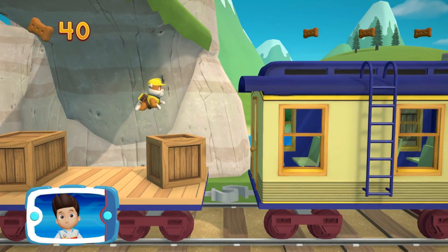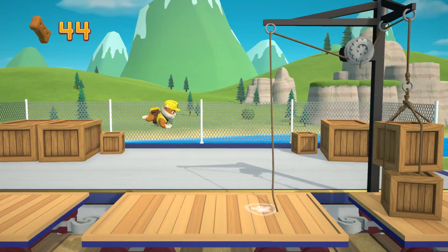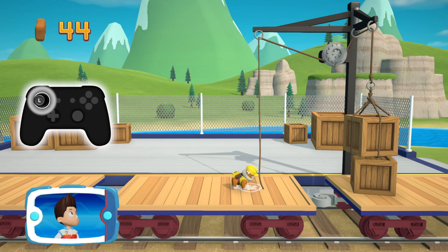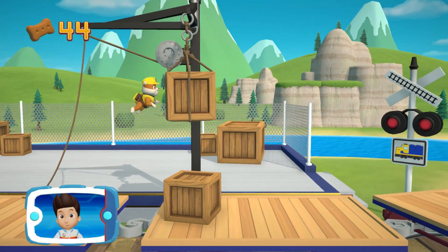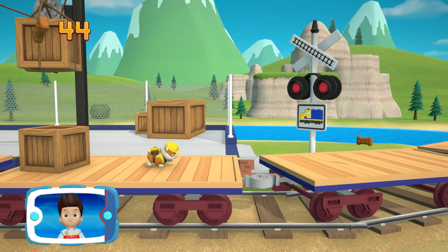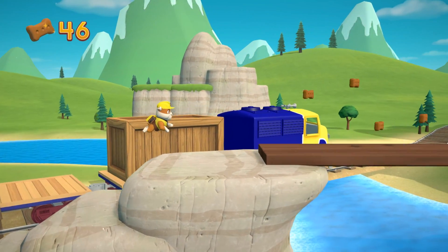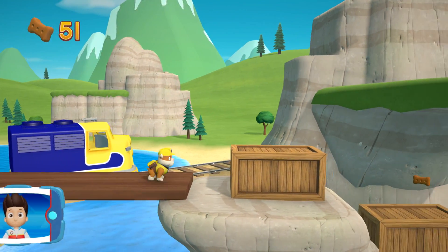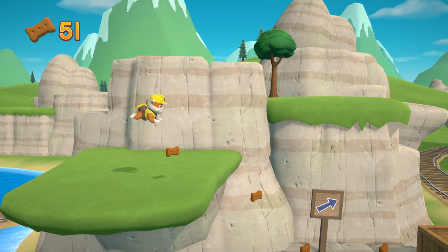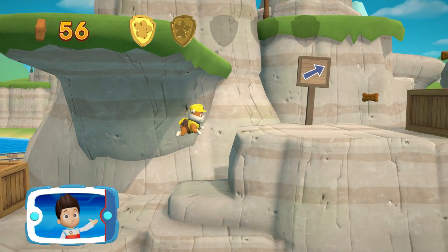Find and collect all the pup treats that you can. To pull the rope to the left, move the left stick. Go quickly — you have to get through the path before it closes. There's a golden paw — great job. We're almost there. You've got the golden paw print! Collect all of the golden paw prints that you find.